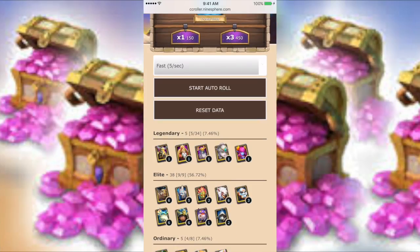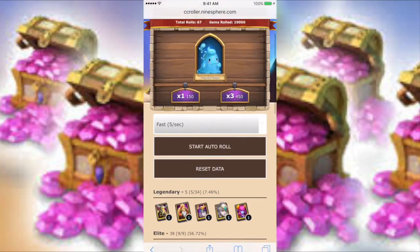Honestly speaking, for 10,000 gems this is not bad at all. You got an Aries, a Warlock, a Druid, a Lady Leo, and a Succubus — that's five heroes for 10,000 gems. I mean, 50 bucks — I'd say it's okay, it's not bad at all.